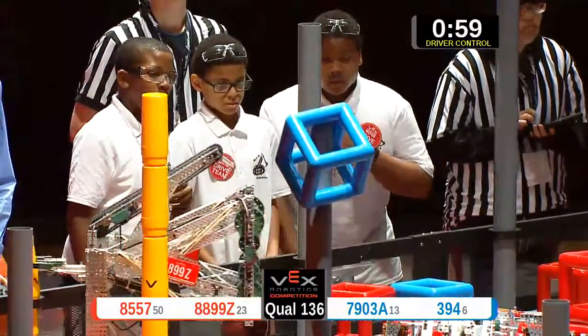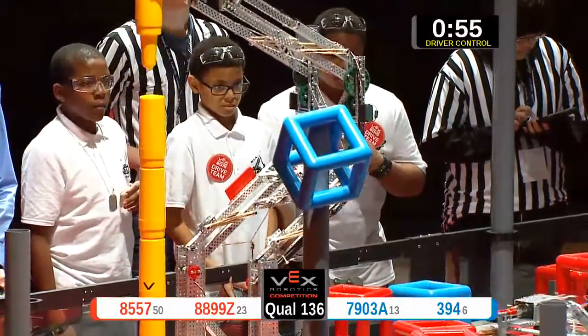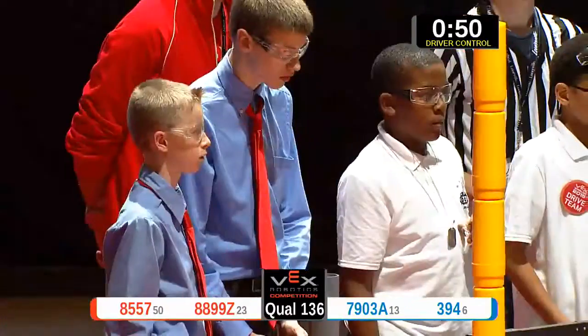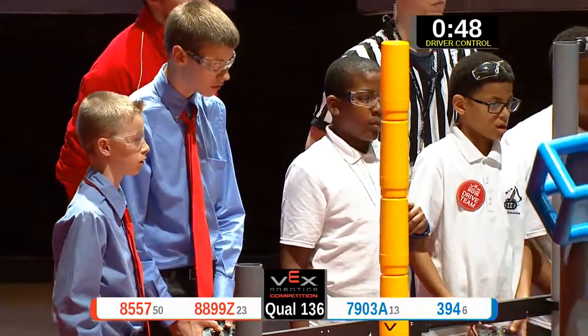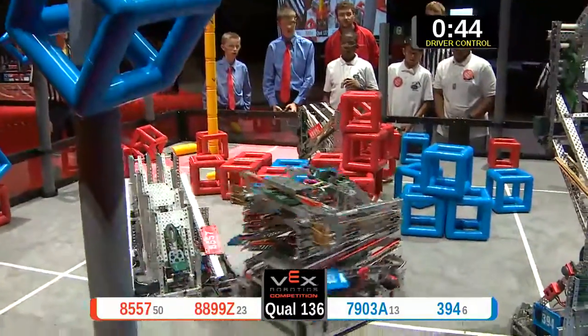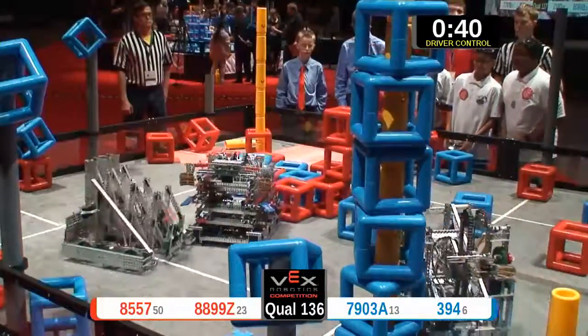88-99 puts up their fourth peg in the slot. They're building up their Skyrise. They still got some ground to make up, however. Blue Lions takes another post — they got one, two, three post zones so far. Red Lions does not own any. So far, Blue is taking this match away.